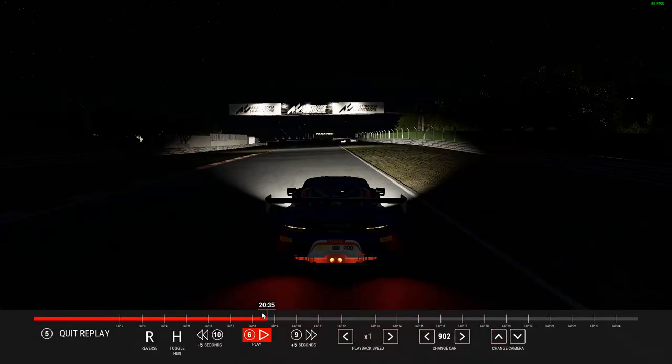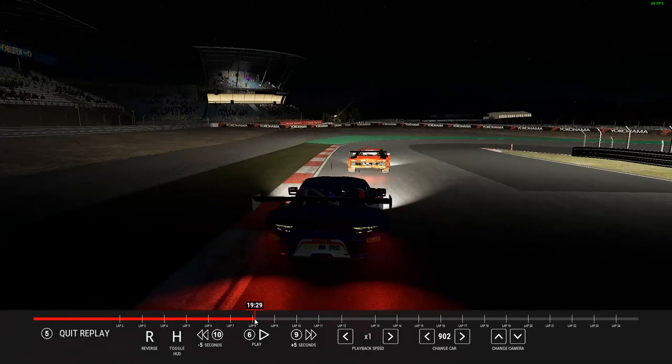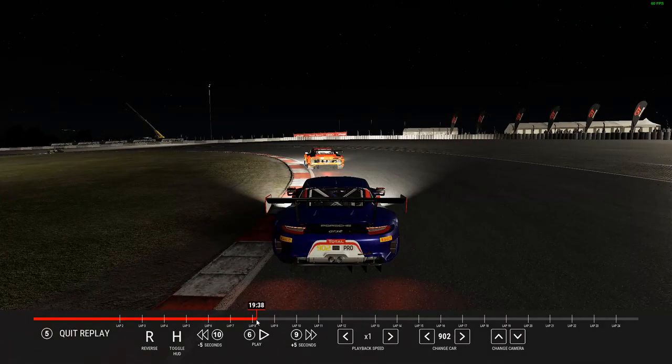We'll have another look at it — the different lines we take through corners is really what gives you the opportunity. If you just stick to the racing line you always use, it's pretty hard to make the pass stick.